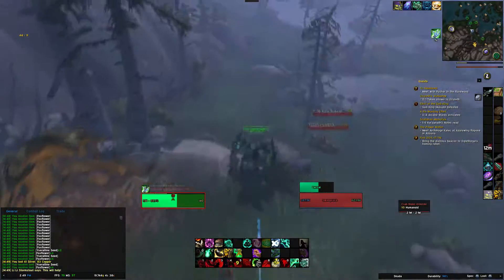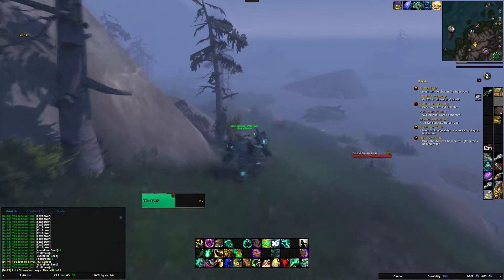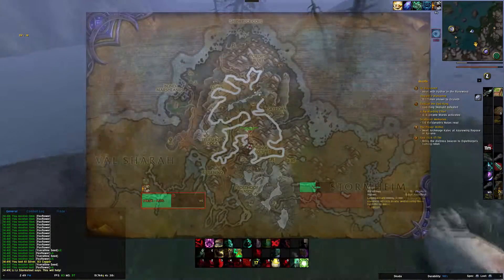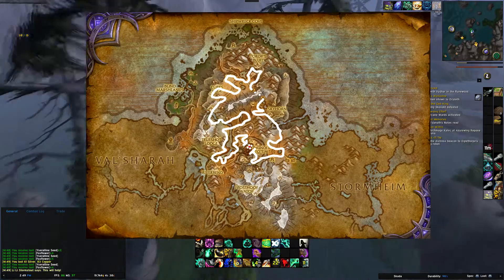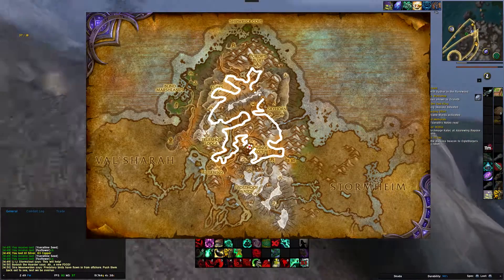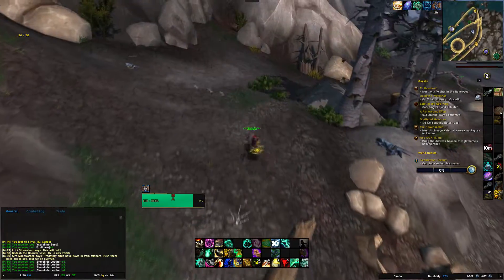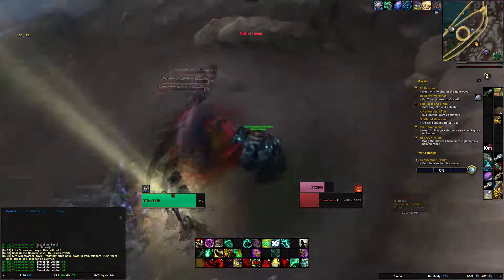If you don't have the Sky Golem mount, you might want to use the secondary route, which works a bit better. The rank three of yarn scaggle will give you the quick mount-up speed. The secondary route starts at Thunder Totem, goes around the map, follows the road, goes through a cave, and at certain points you go off the road to the edge of the map to get the little patches where foxflower spawns.